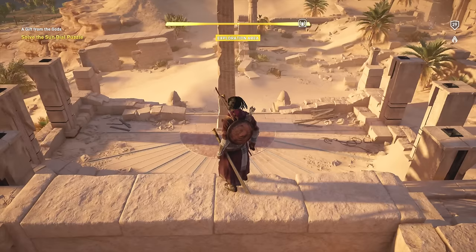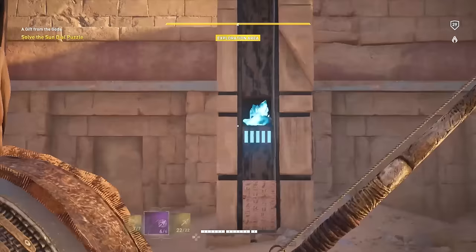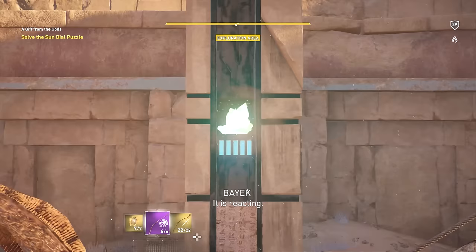Maybe I should have mentioned this earlier, but you do need some arrows. Anyway, jump down to the center pillar here, right across from the huge pillar, shoot the crystal three times, and voila! The temple opens and you can get your Final Fantasy weapon.